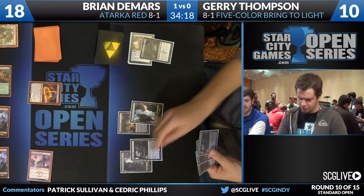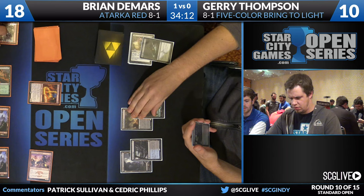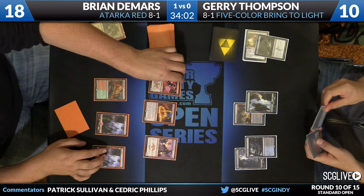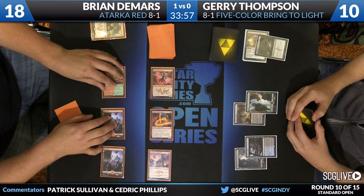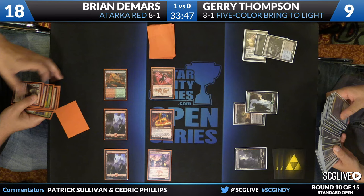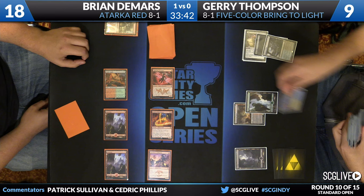Polluted Delta. One thing we haven't seen from Thompson yet is Siege Rhino. No Radiant Flames yet either. DeMars picked up a copy of Lightning Berserker — beautiful. It's time to dash and bash — pump up the jam. This Lightning Berserker is also just great against the potential Radiant Flames. Thompson has to sacrifice a fetch land. He's got two basics, so he can get a little creative with what he searches up.